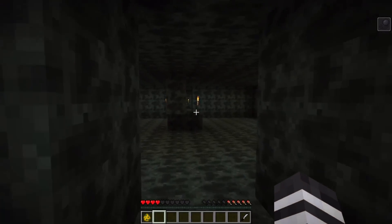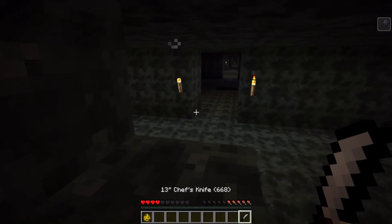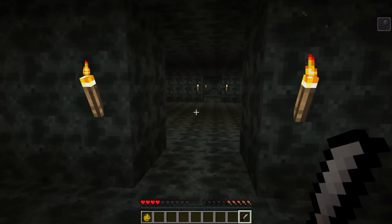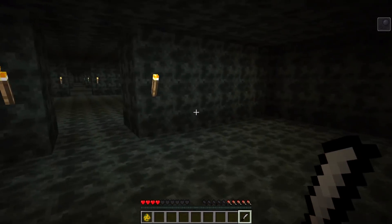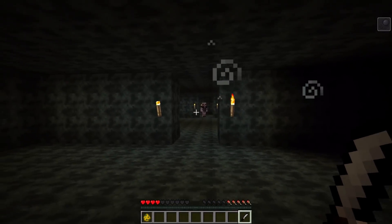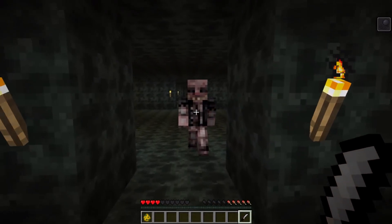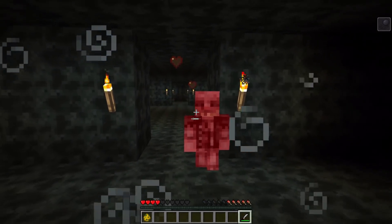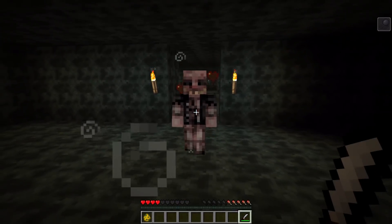SCP-106 is actively pursuing you through the pocket dimension. I do have my trusty knife to try to fend him off. Apparently, if you fend off 106 three times, he'll get bored of you and release you. Hello, 106. Come here — get out of here. You want to mess with me? So I'm going to fend you off this time. He's a slow walker, even though we also have slowness. He's left me alone for now. You'll notice that you have slowness, and it doesn't go down while you're in the pocket dimension. I fended him off once.